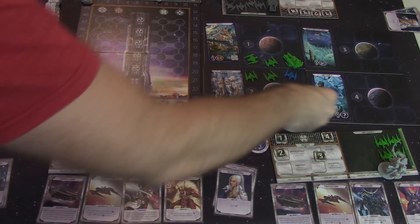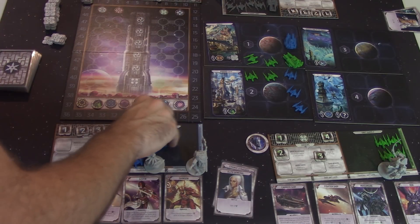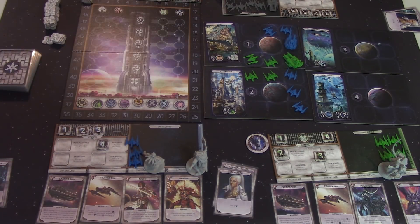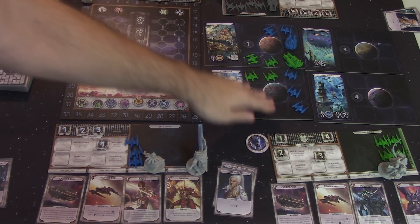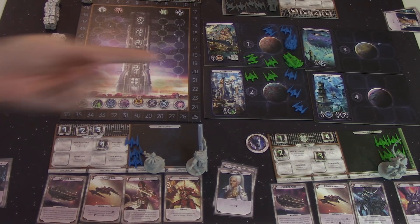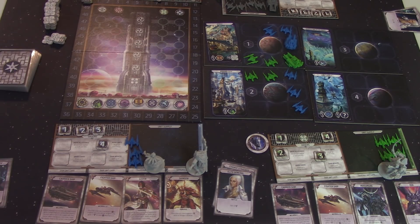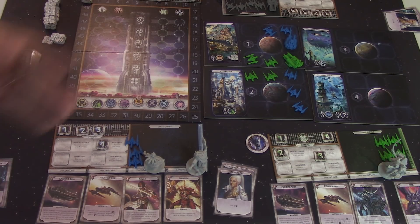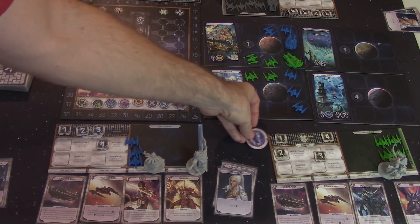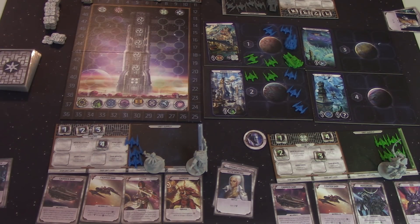That's going to be helpful because at the start of your turn, if you have dominance in any one of these areas — if you have the most strength — you're going to be able to claim those rewards. Going first has some advantages, but it also has some disadvantages. The first player token is going to shift to the next player in line for each of the rounds, so everybody will get a chance to be first player and everybody will get a chance to be last player.